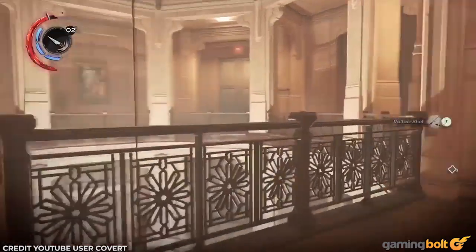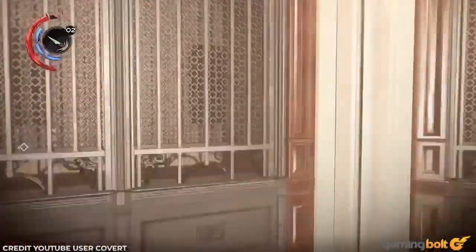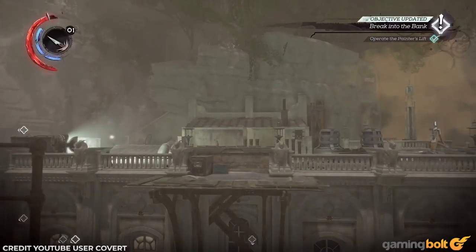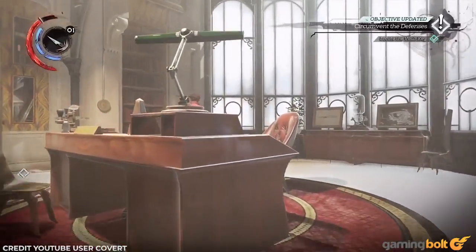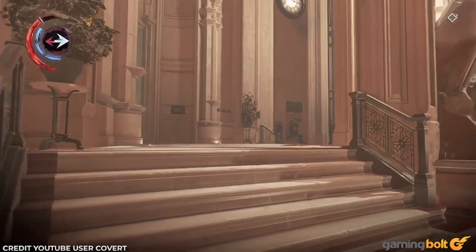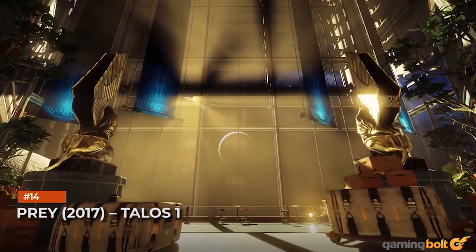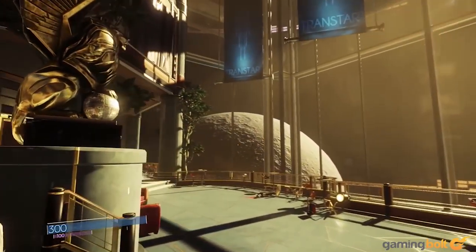Dishonored: Death of the Outsider — The Bank Job. Of the many excellent levels in the Dishonored series, the Bank Job from Death of the Outsider is one of the best. Your objective is to head to the Dolores Michaels Bank and acquire the twin-bladed knife. However, you're given a number of ways to infiltrate it, from the sewers to the roof, and there are multiple ways to open the vault as well. This blend of immersive sim elements, platforming, sneaking, and escaping is masterfully handled, delivering a compelling experience with each different approach.